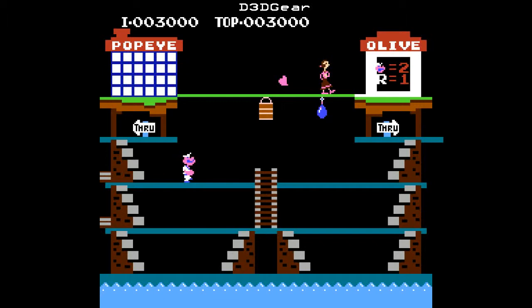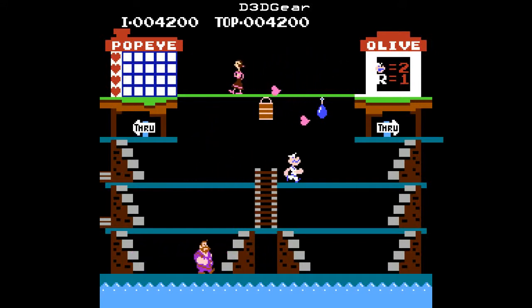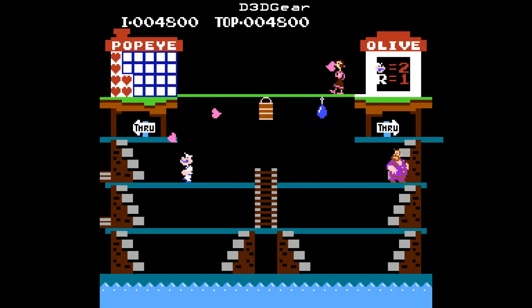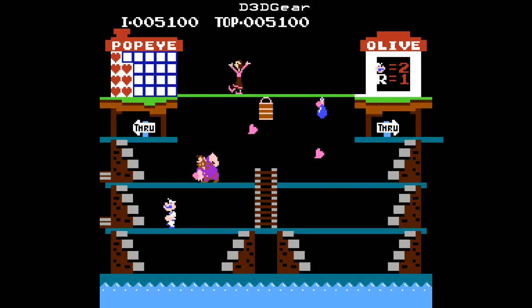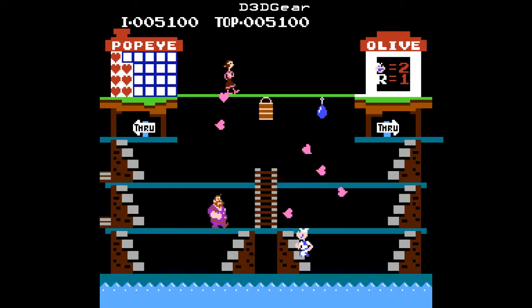The spinach acts sort of like a power pellet, and then after you grab it, you can just knock out Bluto in one hit, rather than him knocking you out in one hit like he normally does. The purpose of this stage — the hearts float down that Olive Oyl throws out, and you just have to catch the hearts as they come. But Bluto is hell-bent and determined to keep you from grabbing them. The cartoon aspect of this is actually really good looking, I think.